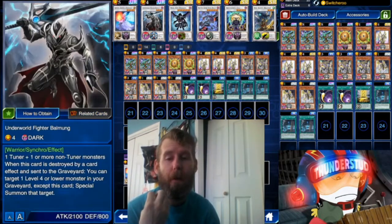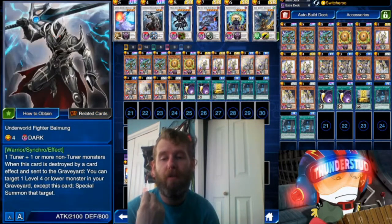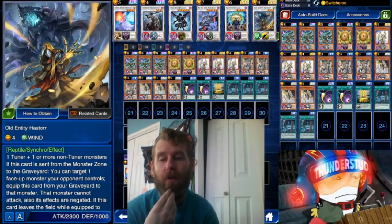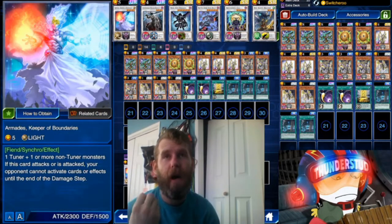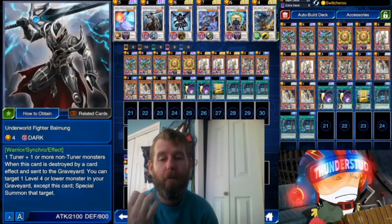Some of the synchros we're using — remember, you can only special summon Dark monsters once you use their graveyard special summon effect. So we do have some non-Dark synchros: Old Entity Hastorr as a level 4 and Armades as a level 5. But those synchros will come a little slower because you can't do it the turn you special summon with a graveyard effect.